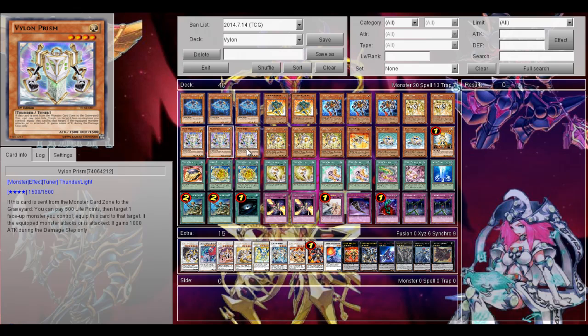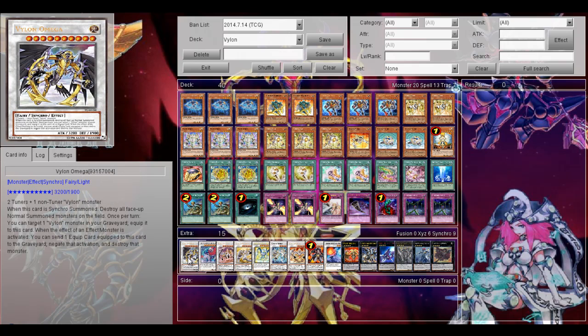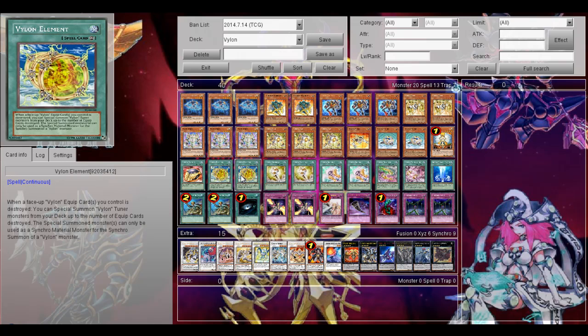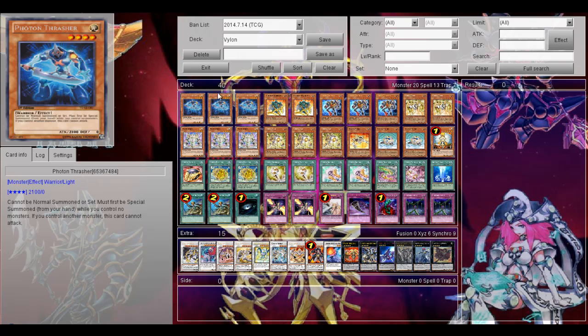So with the loop, you're going with 3 Vylon Prisms from the deck, as well as 2 Vylon tuners. You can pretty much end your field with either a 3-material rank 4 or 2-material rank 4, and Vylon Omega. If Vylon Omega is on the field, your opponent can't really do much. The way the loop works — this card pretty much: if a spell or trap targets the equipped monster, that spell or trap is instantly negated and destroyed. Then the equip card will be destroyed and you can search a Vylon spell card from the deck, and Vylon Element's effect triggers. Then 2 Reinforcement of the Army to search out Photon Thrasher or Triant Warrior.